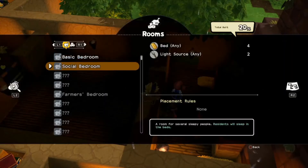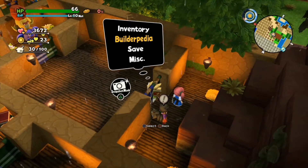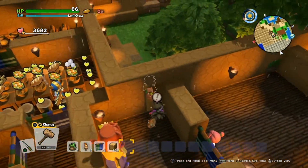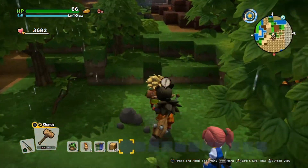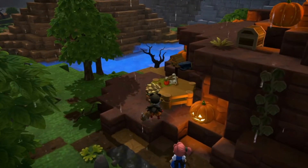I need the farmers bedroom. For that you need one farming tool, one firewood, two beds, and one light source. We have the beds and light source covered - let's get the firewood and farming tools, and then we'll have all the rooms we made back on Furrowfield already here.